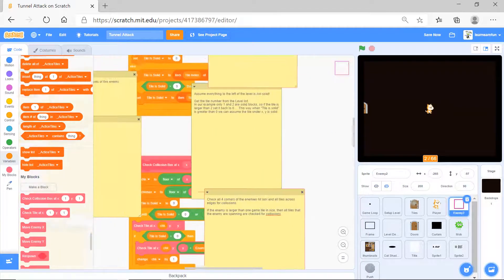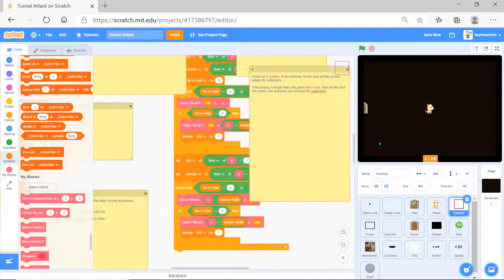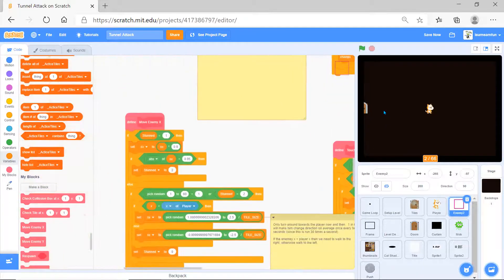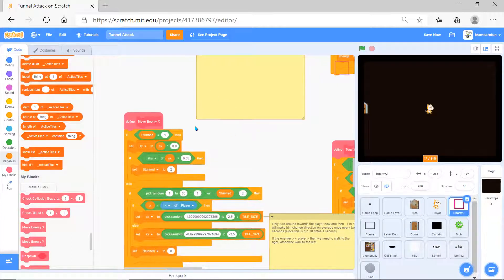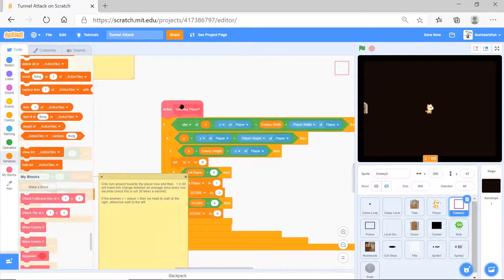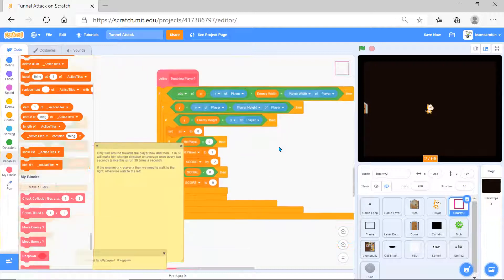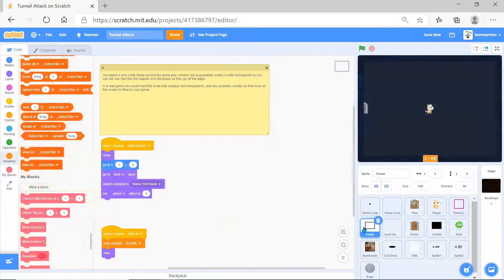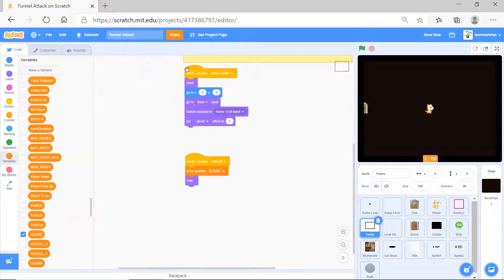Enemy 2 is going to check that it's respawning - it checks tile, checks collision whether collision is happening or not, moves the enemy based on variables x and y, and sees if it's touching the player. Then it does some mathematical operations to check if that's correct.